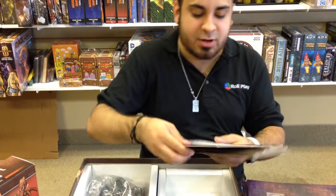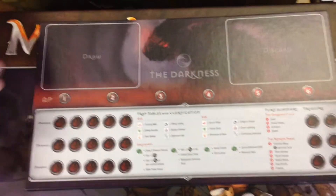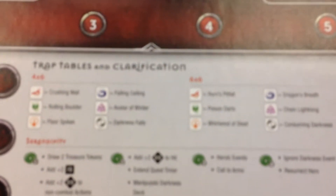Character cards is what this is looking like. We got a draw section, a discard section, damage — looks really thought out. It's even got clarification charts and everything like that. It looks really cool.